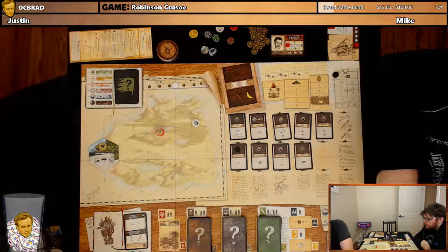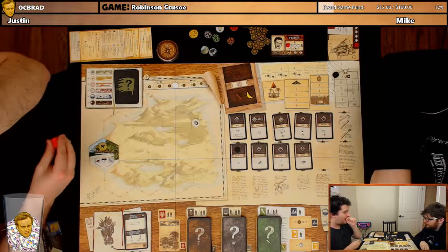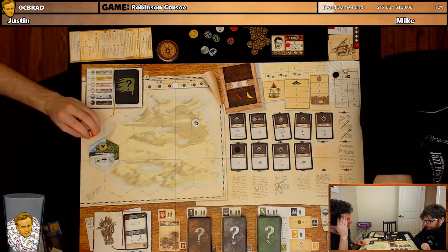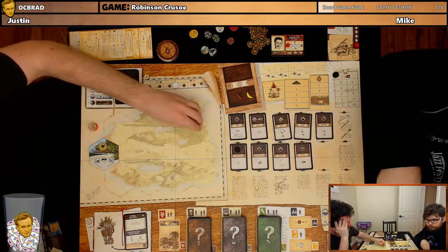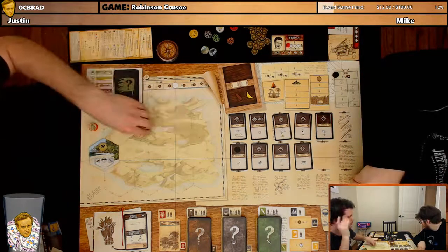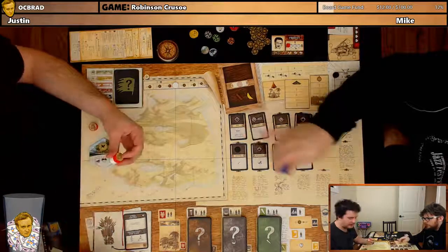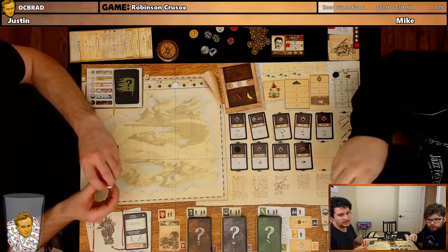So we probably want to visit... Where's Gilligan? Gilligan's dead, man — he died in the shipwreck. I imagine what we probably want to do is explore the shipwreck to get some food. I think we probably want to get some non-perishable food to start. How much food do we need? One per person. So right now we have enough for one of us, and exploring the shipwreck will give us two food, one of which is non-perishable, so we can eat our perishable food first.